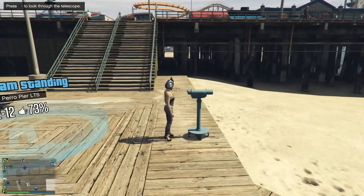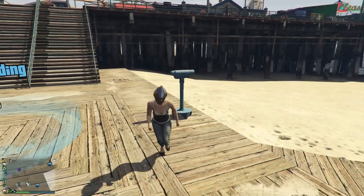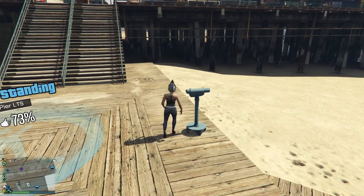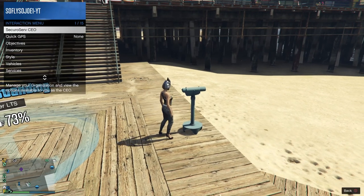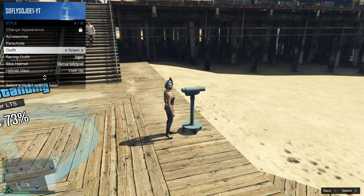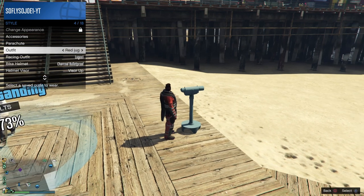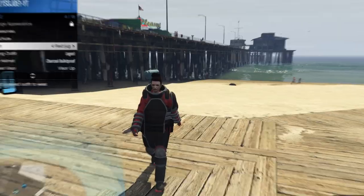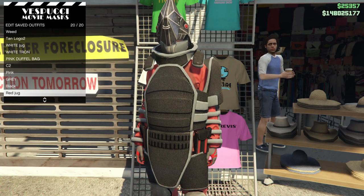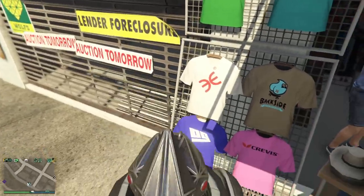Once you exit the telescope you should notice that you have the juggernaut helmet. Back away, then run toward the telescope again and do the telescope hat mask merge glitch: run toward the telescope, spam right on the D-pad, open the interaction menu, go to Style, and switch to your juggernaut outfit. Back away from the telescope and you should have the full juggernaut outfit. Take it to the mask store and save your outfit in slot number 20 once again.